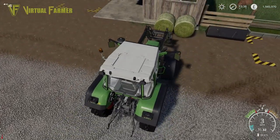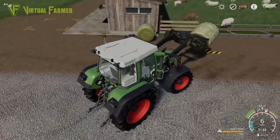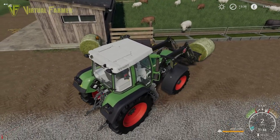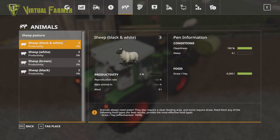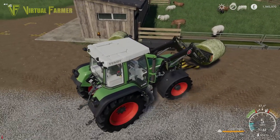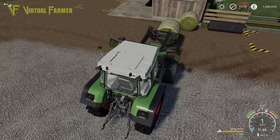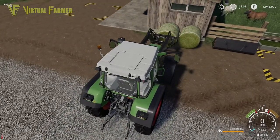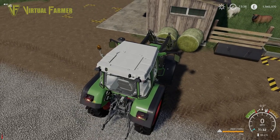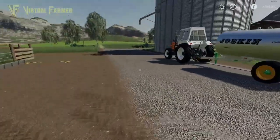We're going to add a second bale to top it up to full capacity. You'll notice this bale will not disappear - it remains in the feeding area. We place it down, pull out, and the bale is still there. Looking in the menu we now have 6,000 liters of feed. If we spike this bale again we can see there's 2,000 liters left in it - it only takes from the bale what it needs, so don't fear overfilling.